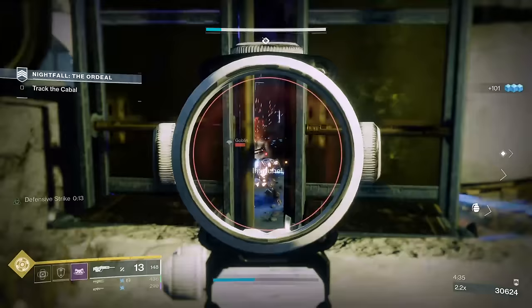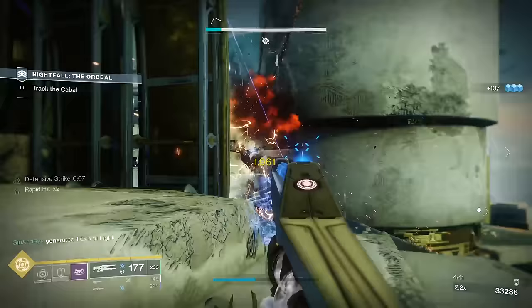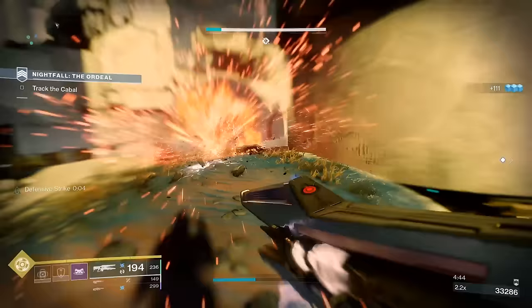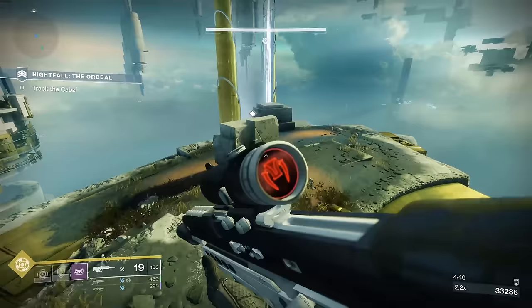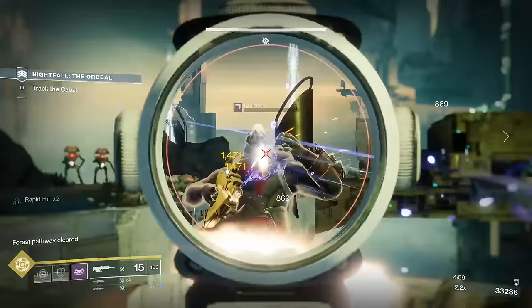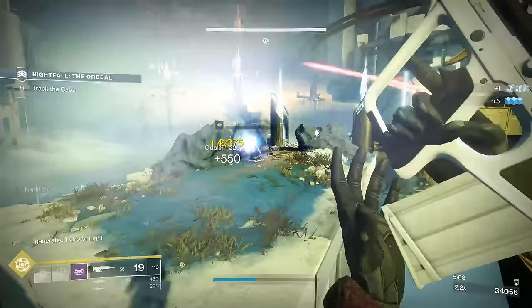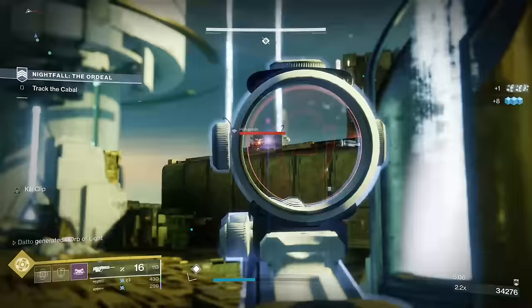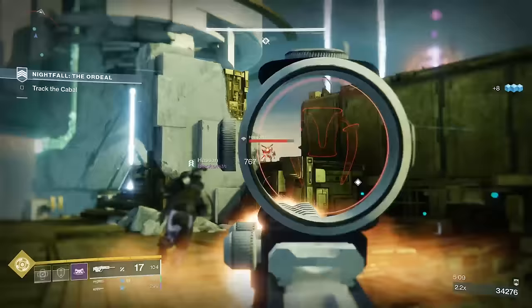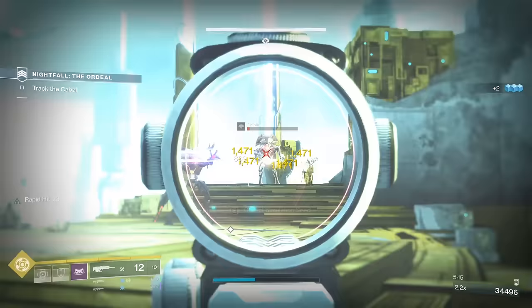Better weapons will absolutely help you along the way, but try not to stress too bad if you don't get what you're looking for — you'll be fine with whatever you're using. If you want to use an Ambitious Assassin Dragonfly weapon, you'll be fine. I have a Rampage Snapshot Supremacy from Last Wish with a Stability Masterwork that I use as a PvP sniper. As we'll learn, this is not the optimal set of perks on that kind of gun, but I like it anyway. I want to do a full breakdown of a weapon as an example of what I do and do not look for.